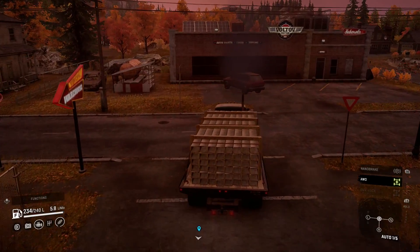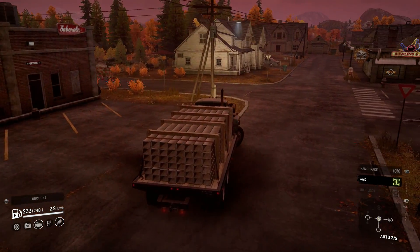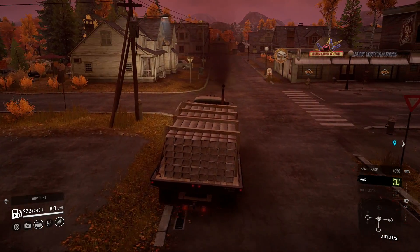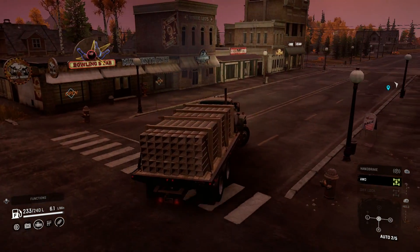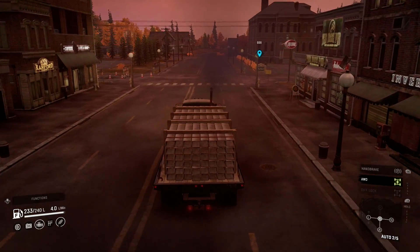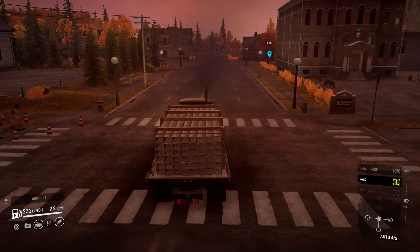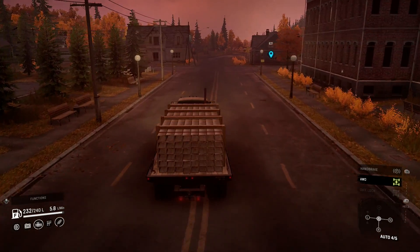Then down to the fallen bridge. This will be a big one to open up, because as you saw in a previous episode, in areas with downed power lines or rock slides you can drive around them - especially in a scout truck. But when bridges are out it's typically impassable.